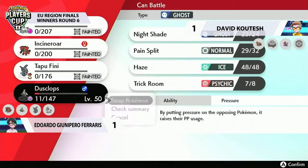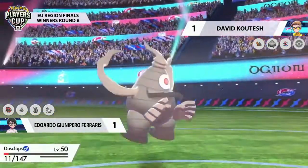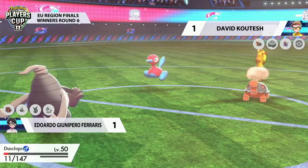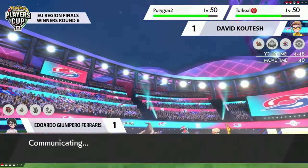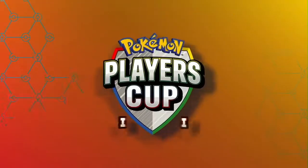Really good set for adaptation and learning how the set goes. You've got to make sure you know the exact way that your Glastrier and your Dusclops and your Torkoal interact and what you can play around as part of that. So really nice play, but now Porygon-2 and Torkoal just too threatening for this Dusclops on minimal health.